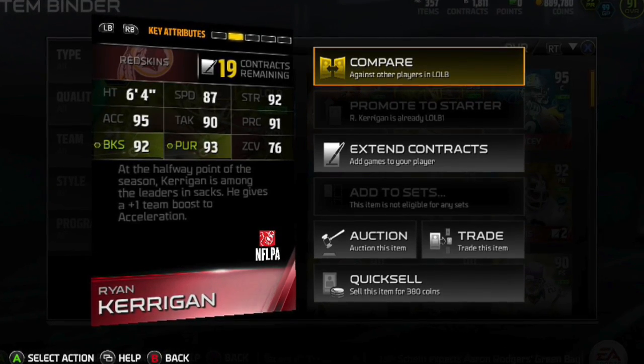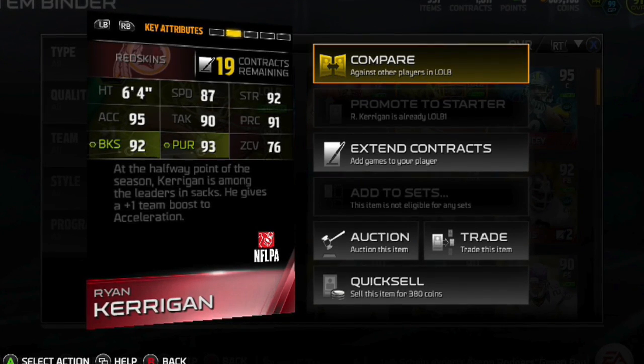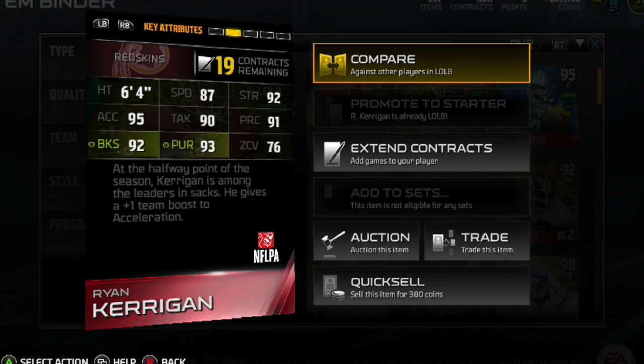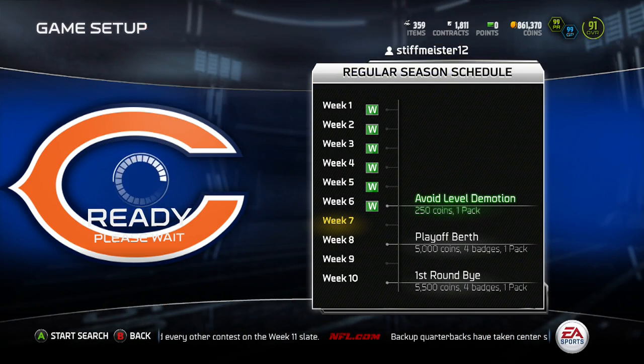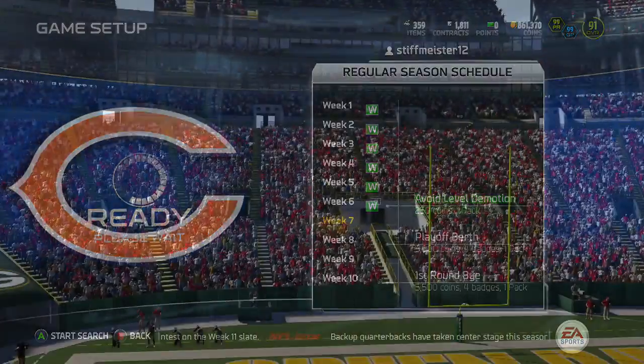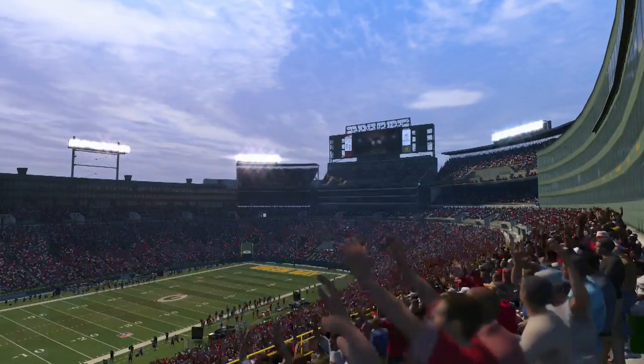I wish he had 90 speed because some of these elite linebackers coming out now have 90 speed, but I can't really get too picky. His play recognition is pretty good — maybe you'd wish it was a 95 since Luke Kuechly's is a 98 — but he still gives that plus one acceleration to everyone on the team, so you cannot complain at all.